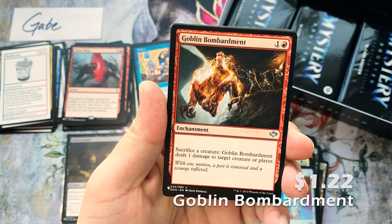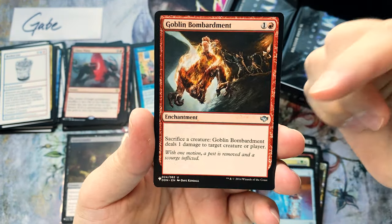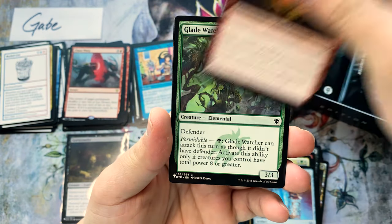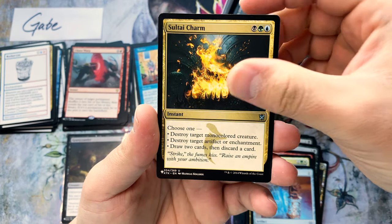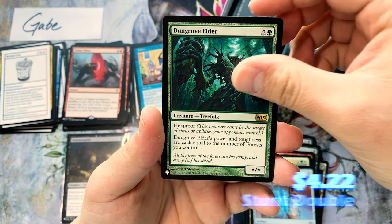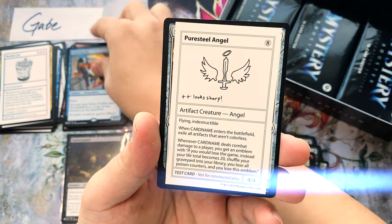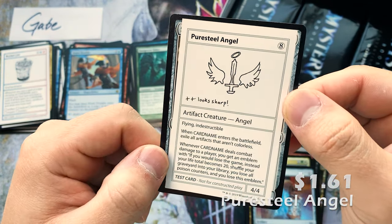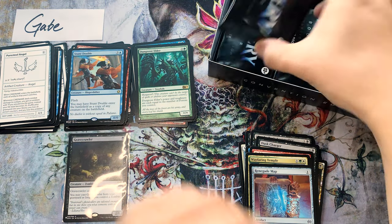There's value even in the commons. Goblin Barmans is a fun card because it also shows up in the rare slot — a little bit of value. Cartouche, Glade Watcher, Crop Rotation — I think that might be about a dollar. Dungrove Elder, Stunt Double, and Puresteel Paladin — this is one of the big hits as well!